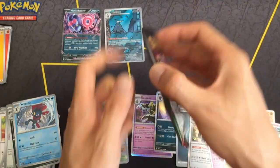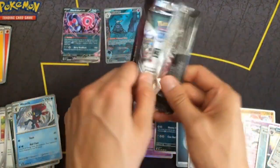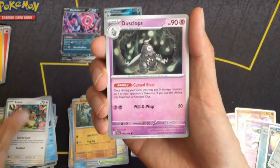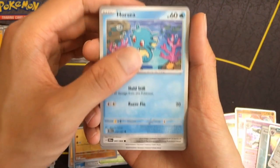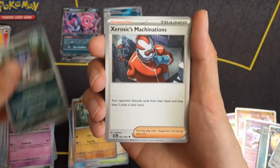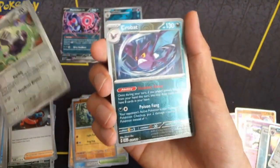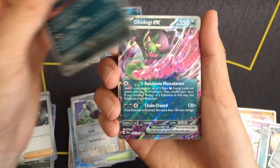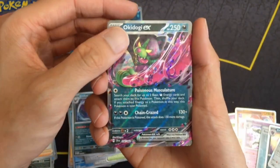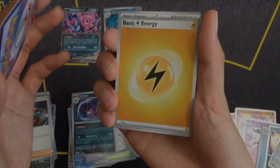Caparagia again — I think we got this one already. It's the last pack of this Shrouded Fable ETB. Last chance for hopes and dreams. I probably won't open too much more Shrouded Fable, since it's just such a small set and the pull rates are terrible. Looks like we got Crobat, and a double rare — Okidogi EX. And we can end it on a foil Lightning energy. Bye!